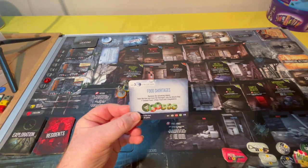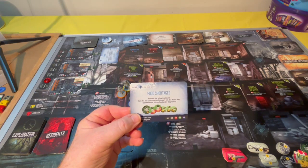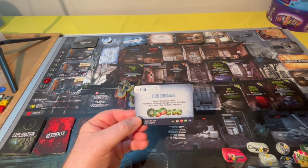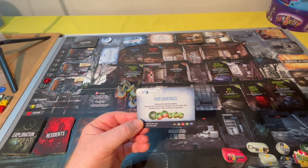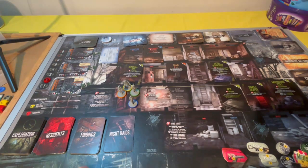Food shortages! Remove the following tokens from the box — not from storage, into the waste bag — so we've got less to draw from. One canned food, two raw food, and three vegetables. That's not good, because that basically moves things up again. So: one canned food, three vegetables, two raw food into the waste bag.